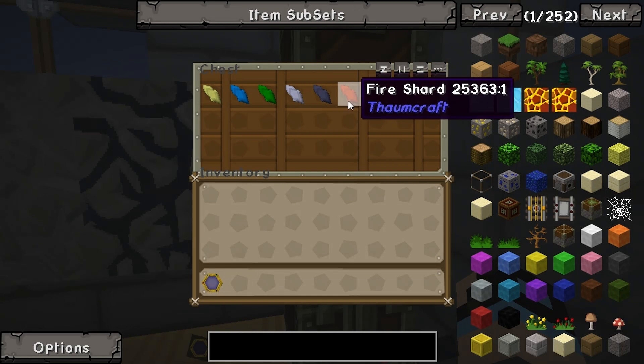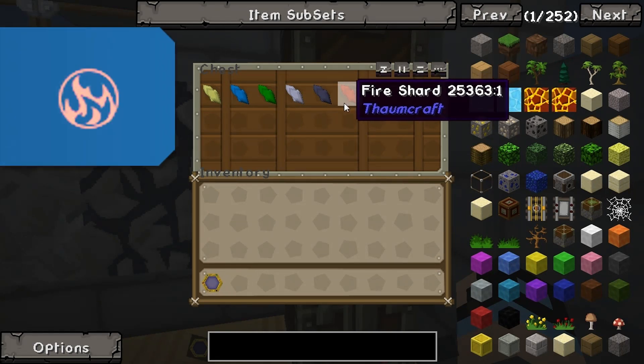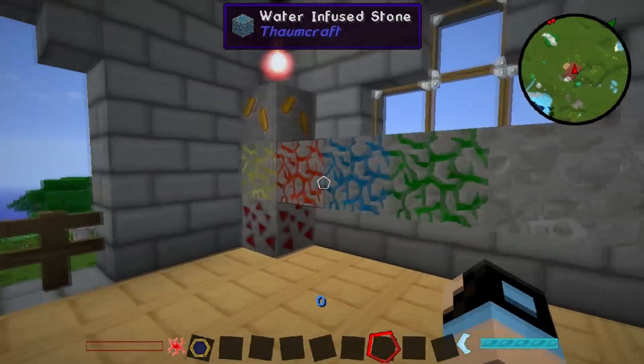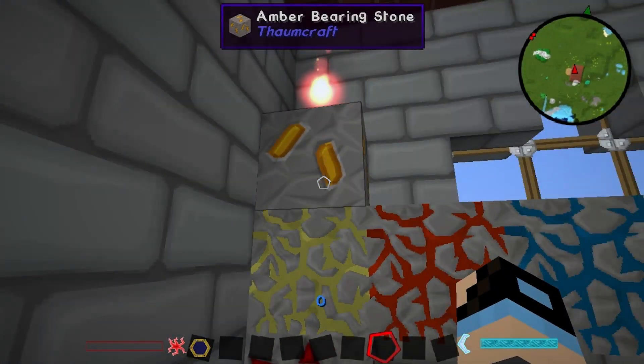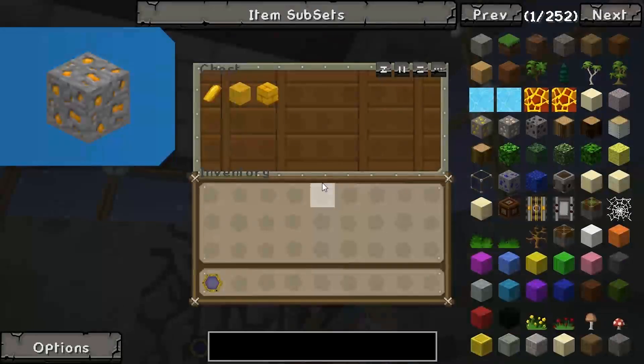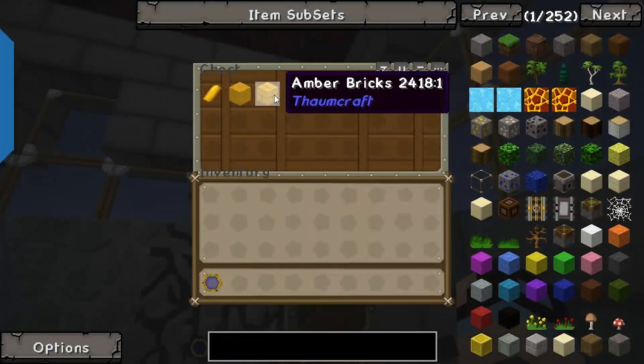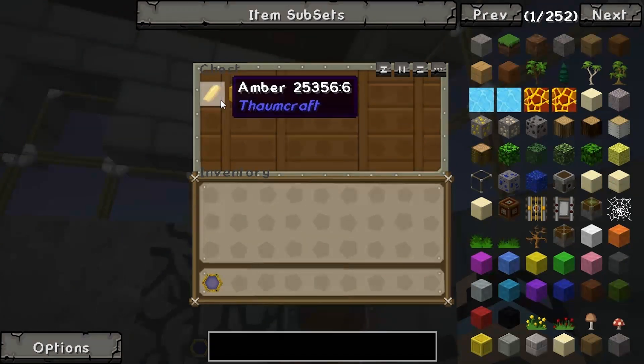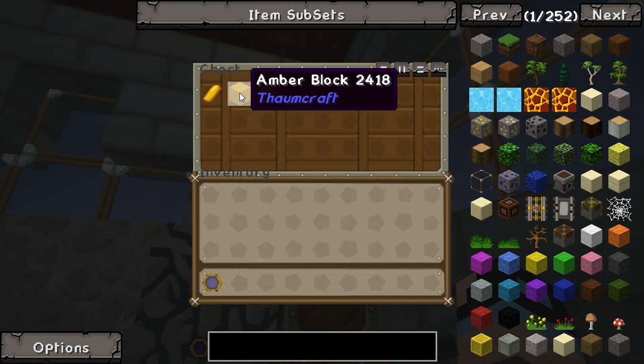So fire will give an igneous aspect, which is an element, etc. Lastly, there's amber, which is purely decorative. It gives blocks like this — bricks which are slightly transparent, blocks which are slightly transparent, and then amber, which you create these with.